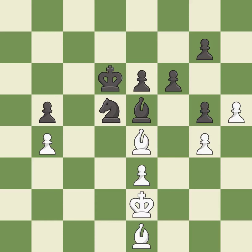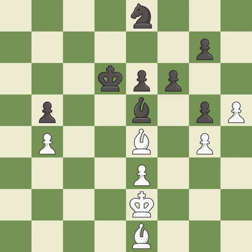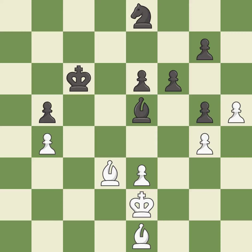Very precise — it is best. This is the strongest option — it is best. Black had an advantage, but now the game is close to equal — it is an inaccuracy. This defends the attacked pawn — it is best.